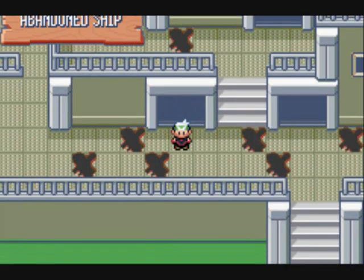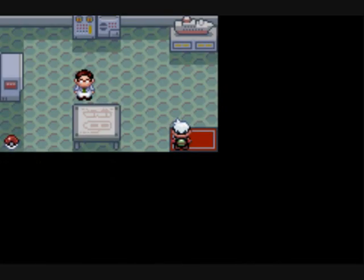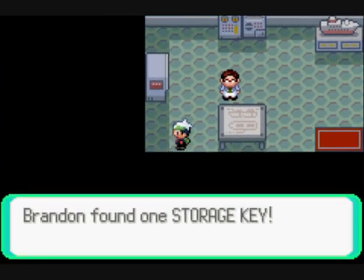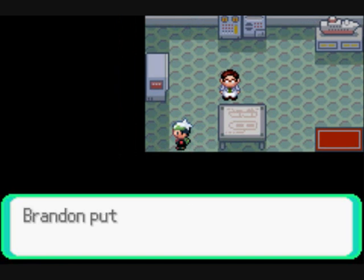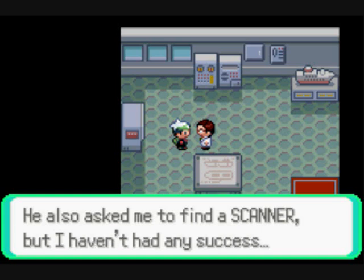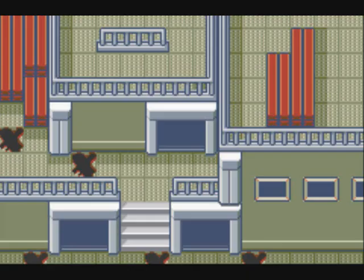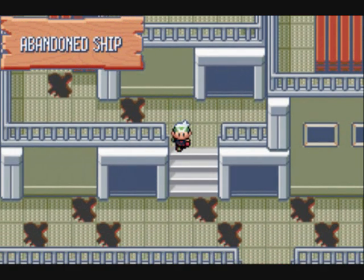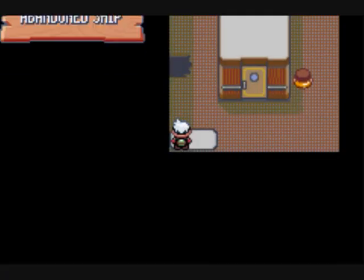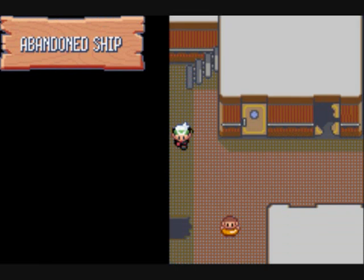We're close to the end here, so we'll walk up these stairs and we're in the final room. Over here we can get the Storage Key, and that's going to unlock that locked door we saw before. This NPC is talking about a Scanner — we need HM Dive for that, so I'll be back. I haven't decided whether I'll do the scanner quest in-game or post-game yet.